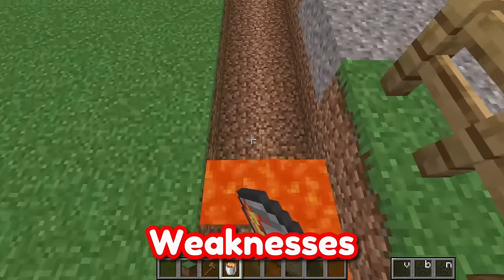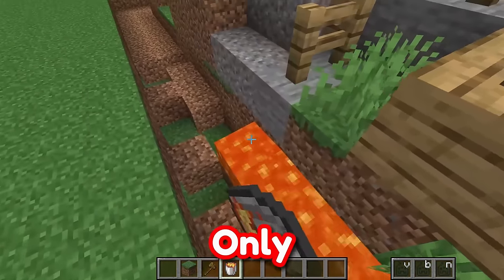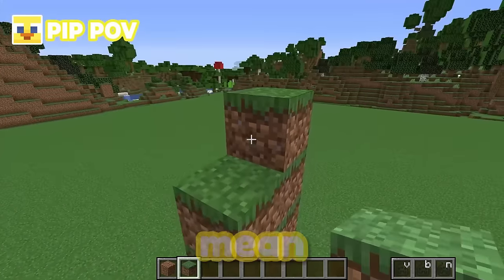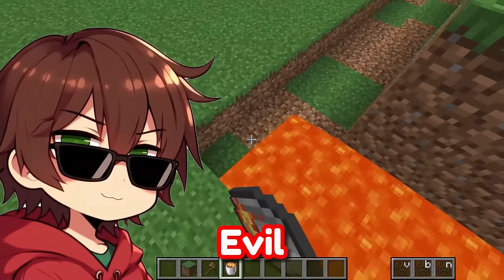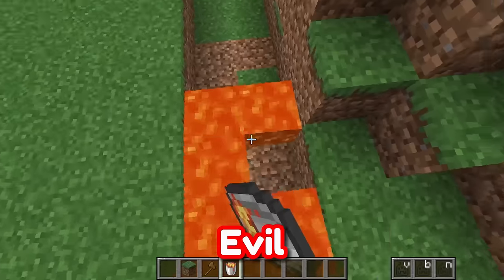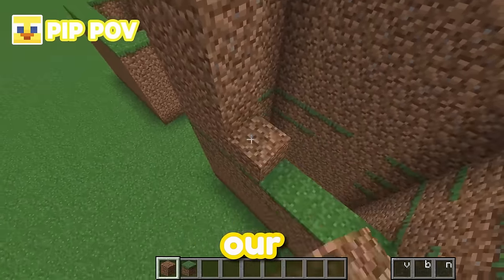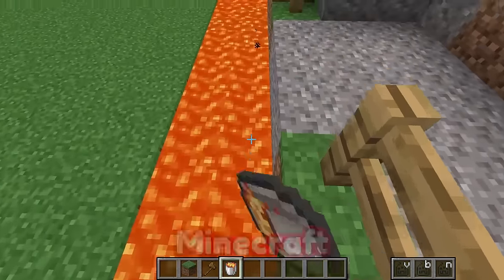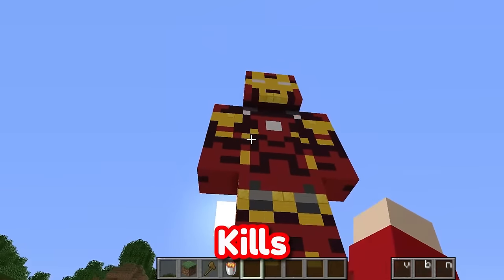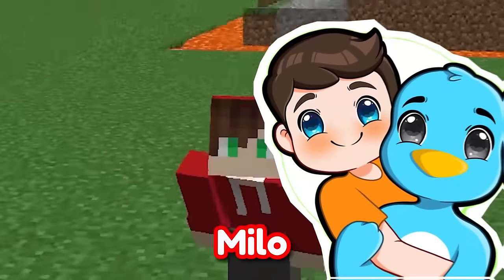Lava is one of Thanos's weaknesses — there was one point in Infinity War where someone burned Thanos, and that was the only way they could do any damage to him! Because Thanos is an evil space dictator, basically like a king but evil! We can't have the evil king ruling over our world. If Thanos comes here and kills us, who knows who he'll go for next — he might go for Mikey and JJ or Milo and Chip!